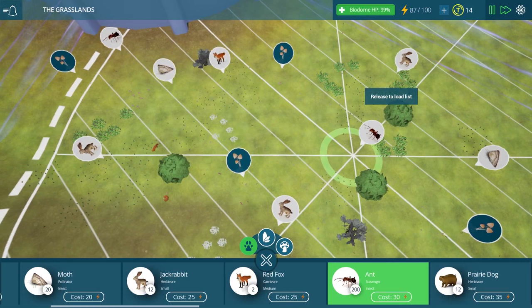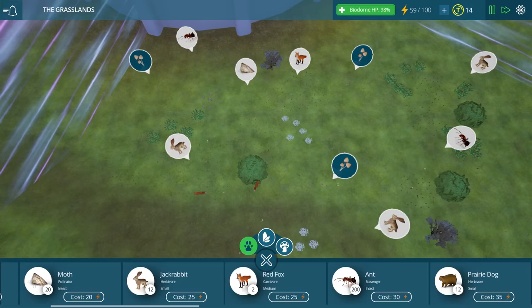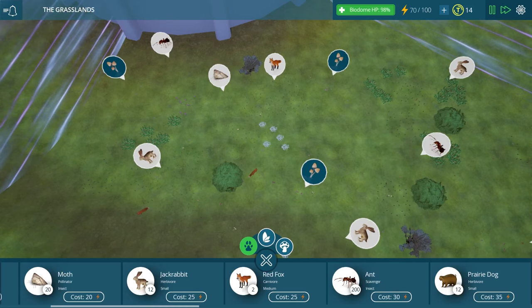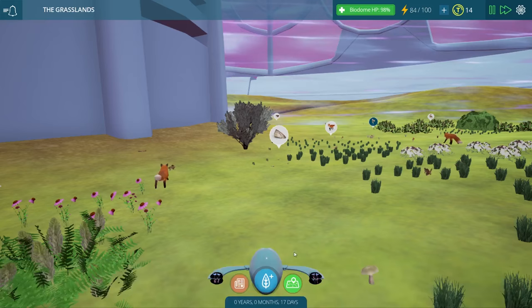I'm going to add another little group of ants over here too. We want to make sure we have plenty of these guys — ants will definitely help our biome continue to thrive. The jackrabbits are still at six out of 20 right now, so the foxes haven't completely destroyed them yet, though I see them lurking around these poor guys. The foxes certainly eat a lot of rabbits — I hope they'll be able to survive the month that will pass before we get to the next episode.